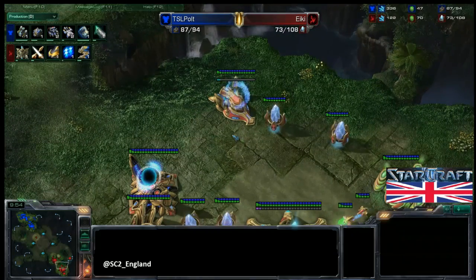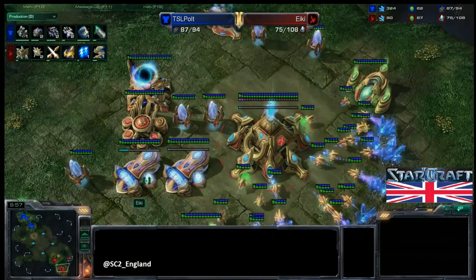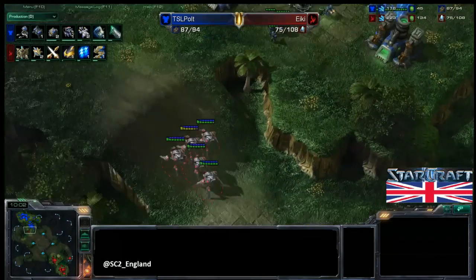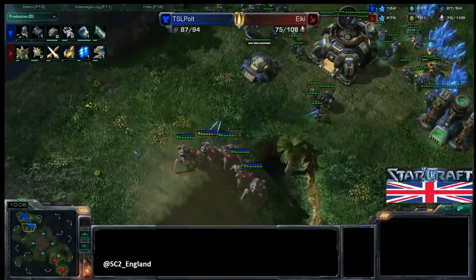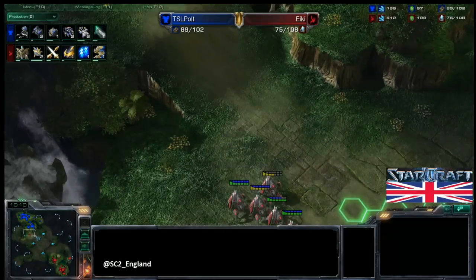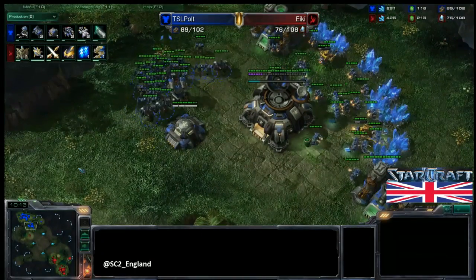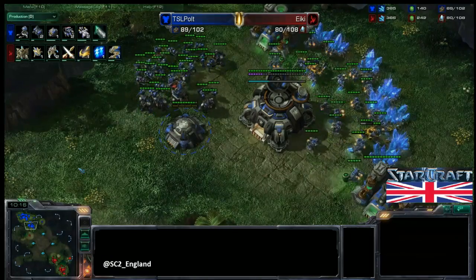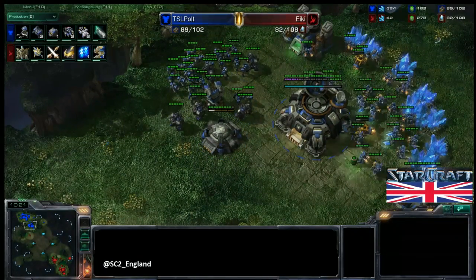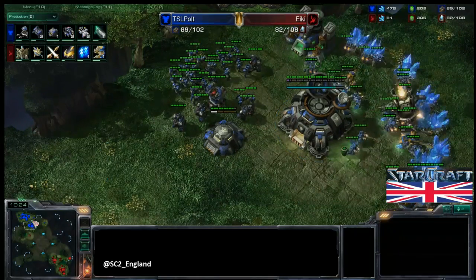Storm is on its way now for Ikki, and he's starting off with one-one upgrades — one ground attack, one ground armor. Meanwhile some Stalkers are going to poke and prod up, but there's just so much stuff there so they blink straight back. He doesn't want to lose anything, but poking up like that gave him scouting information and put a bit of pressure on — as long as he doesn't lose anything, nothing wrong with that at all. Pult is about halfway through Infantry Weapons Level 1, which is essential, but doesn't have armor upgrades yet.